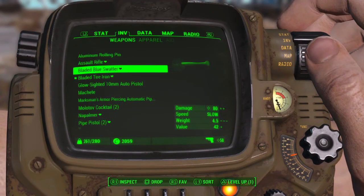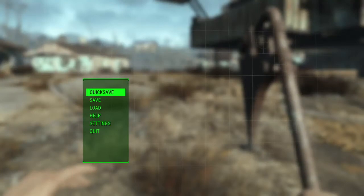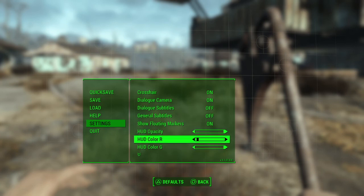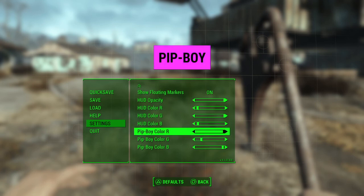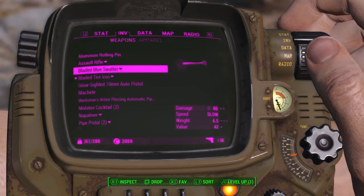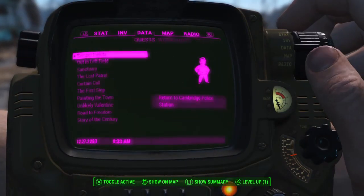Another thing — you can actually change the color you see on your Pip-Boy and on your HUD, which is your life bar and stuff. What you want to do is press Start, go down to Settings, then Display and HUD, and Pip-Boy. I'll do a Pip-Boy color change right now so you can see. Let's make it pink — perfect. Just back out when you find your favorite color, and there it is. You can do the same with your life bar and everything.